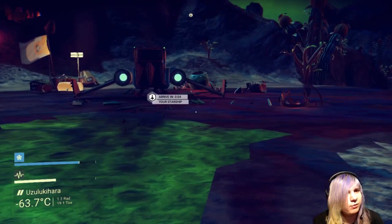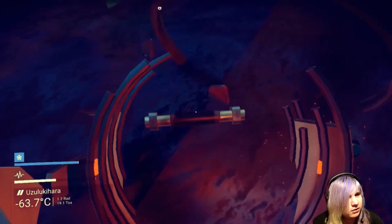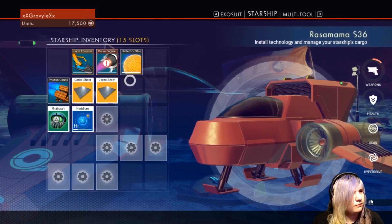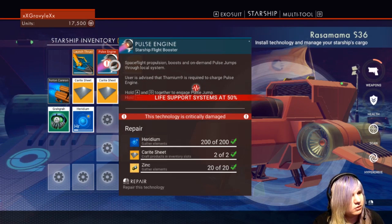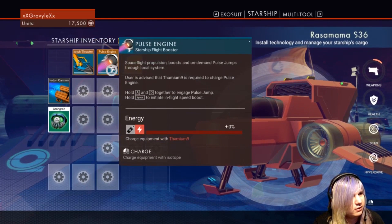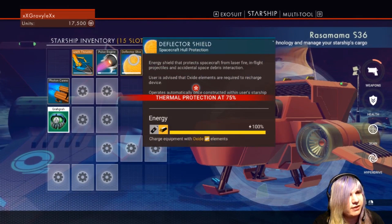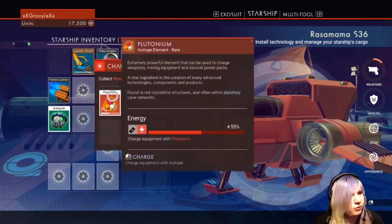Exploring the planet is really fun. What in the world — did this thing just move? Pulse engine — okay, I have everything to fix this. Repair. It has zero energy, so let's give it some Thaumium. Energy shield that protects spacecraft from laser fire — hopefully I won't need that. Okay, charge this with plutonium. I need some more Thaumium. I need the lightning bolt things — I can probably find that pretty fast.